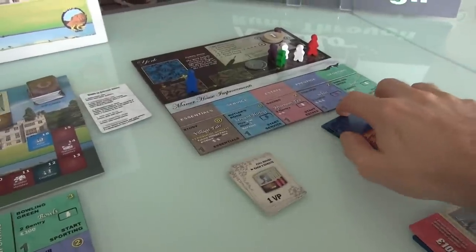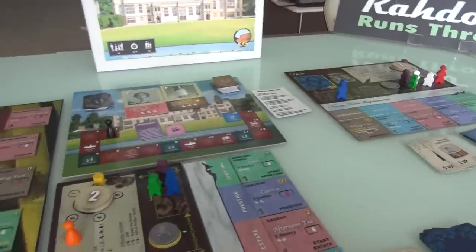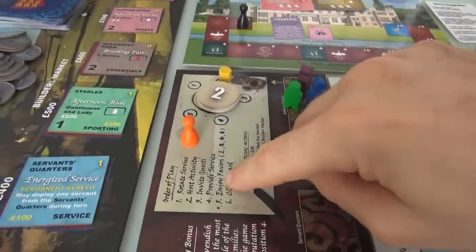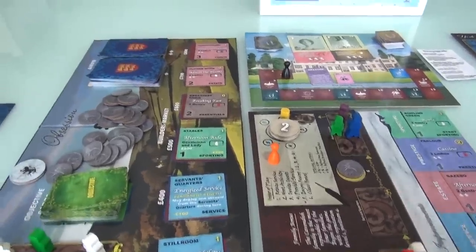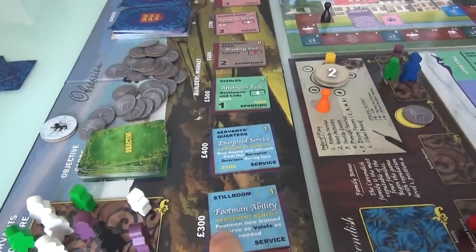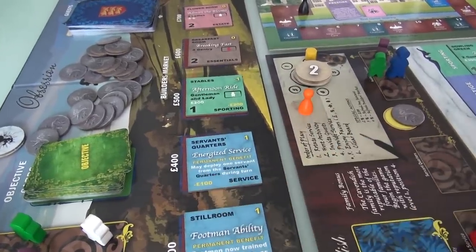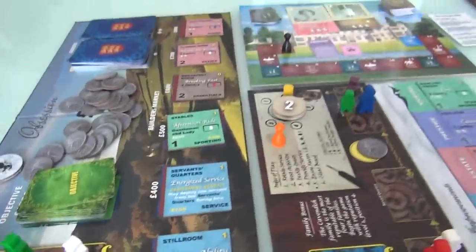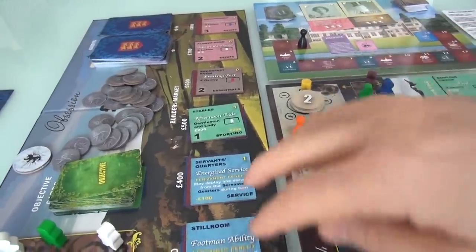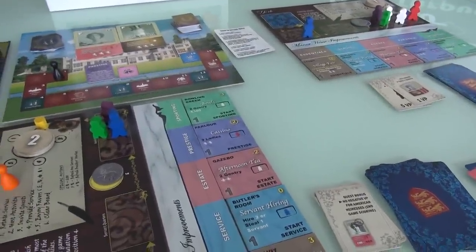On my turn and Jen's turn — enjoying the favors is more than just getting the income from events and the people you invited. It is also your opportunity every round to buy one building. Last turn I did have the opportunity to buy one, but I only had 100 pounds. The cheapest — the still room — costs 300. The servant's quarters cost 400 minus 1, so 300. The stables cost 500 minus 2, so 300 right now. I didn't have the money; Jen has 100, so she's also not buying stuff.